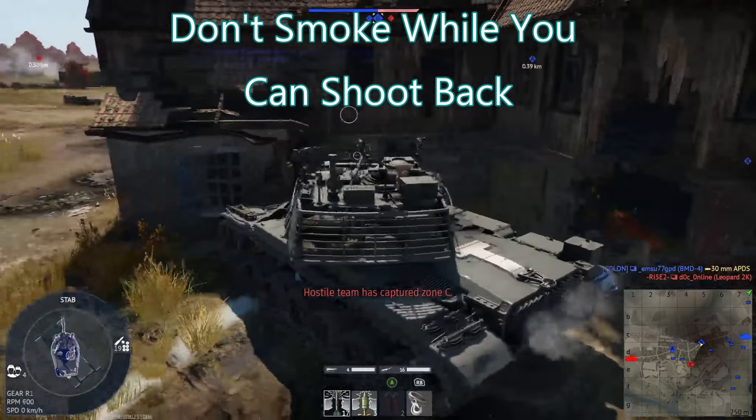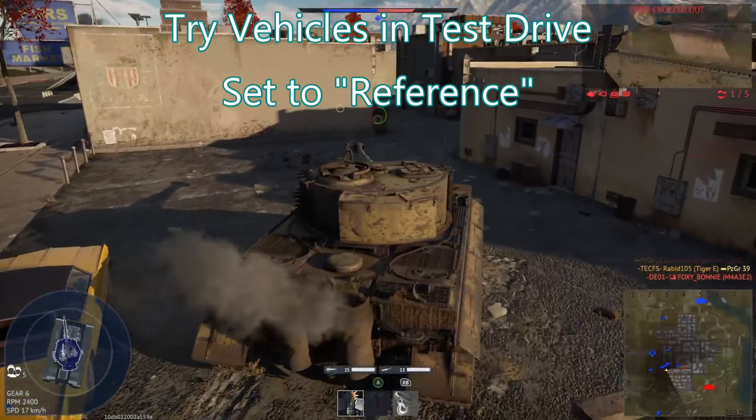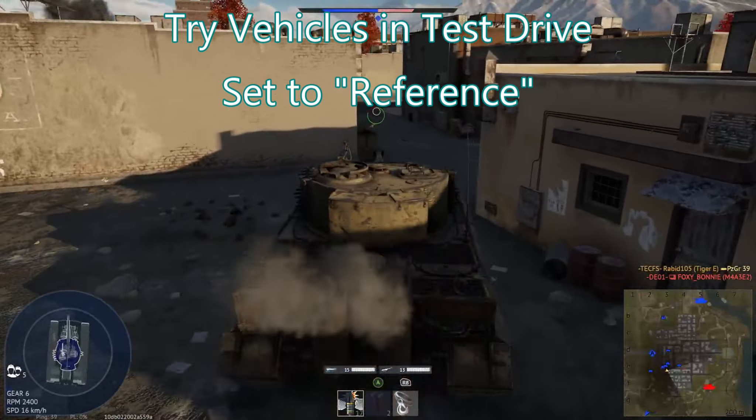You really need to look at the minimap before you pop smoke, or have good enough awareness to know if there are no teammates nearby. Also, make sure you go into the test drive for a vehicle and figure out exactly how the smoke launcher works, because a lot of them work very differently. Some are essentially mortars that fire far out in front, some drop it right in front of you, and higher tier tanks may fire screens in an arc or even 360 degrees.